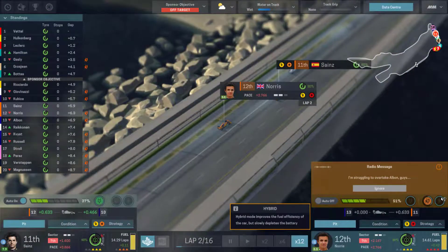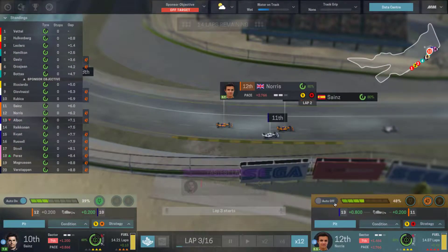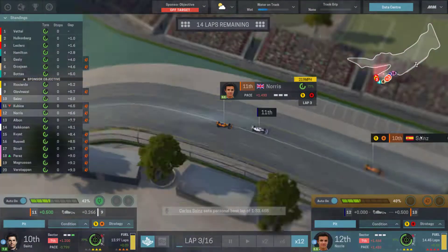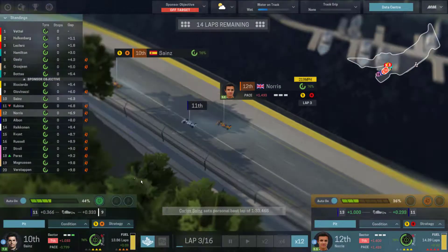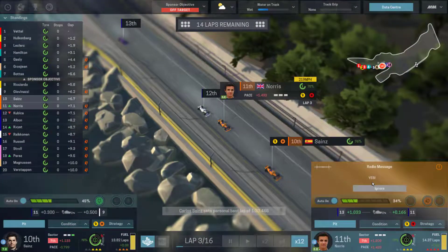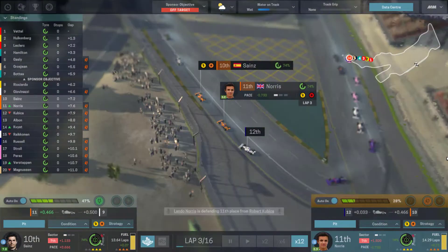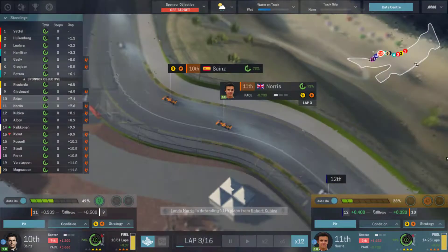Norris gets past a couple of drivers and then battles Giovanazzi — the Italian gets past, but Norris defends down into the hairpin and retains P11. Sainz is tenth and Norris eleventh — not too bad. It's still raining but the rain is going to level off and dry lines should start appearing. We need to think about pit strategy and whether to split the two cars rather than double-stacking, as double-stacking will cost us time.